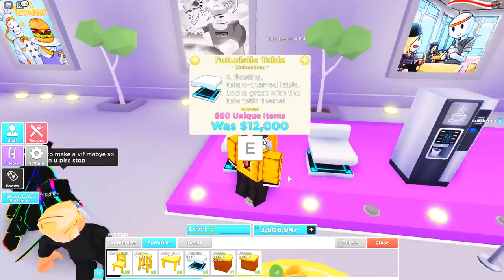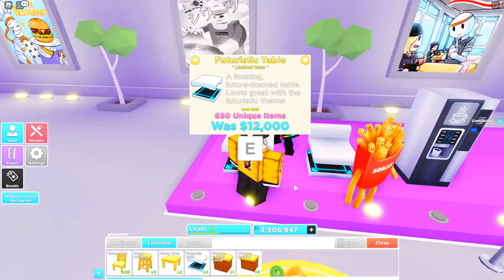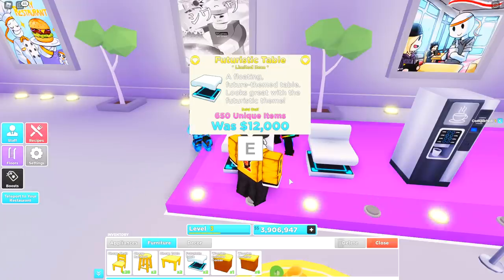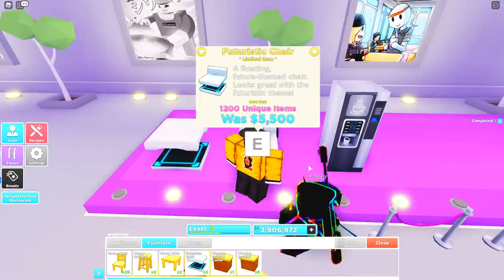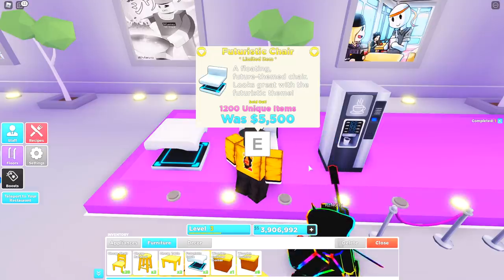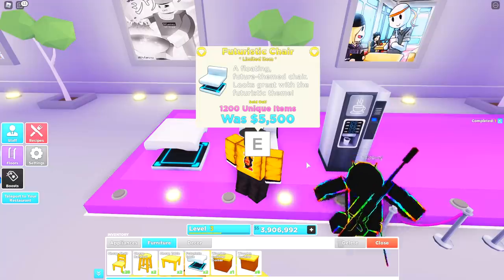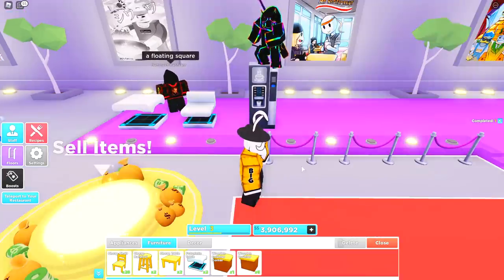One thing to point out about these futuristic pieces is that the developer David has confirmed both items are only cosmetic — they don't have any special features, don't attract special customers or anything like that. Next to the table is the Futuristic Chair, which has the same exact description. It's also sold out, with a total of 1,200 unique items sold at five thousand five hundred dollars apiece.